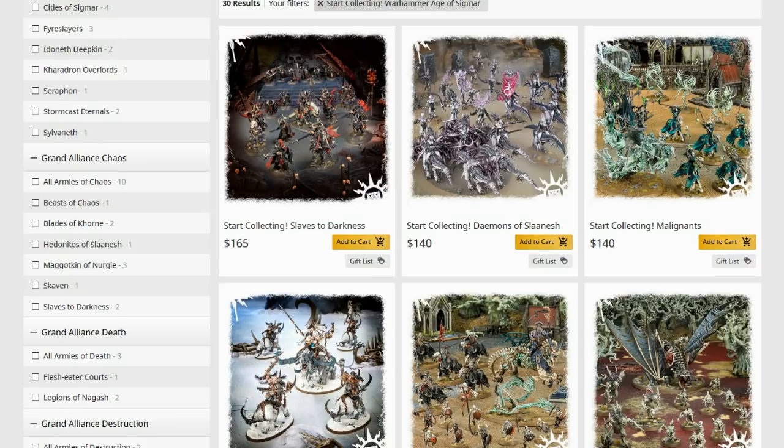Start Collecting Demons of Slaanesh — very, very good one. The chariot you'll use a few of, whether you put characters on them or run them as the different types of chariots. The Daemonettes and the Daemonettes on Steeds you're going to want a lot of. The Steeds especially, because they're very fast and create a great screening force, and the Daemonettes are just the cornerstone of the army. Much better.